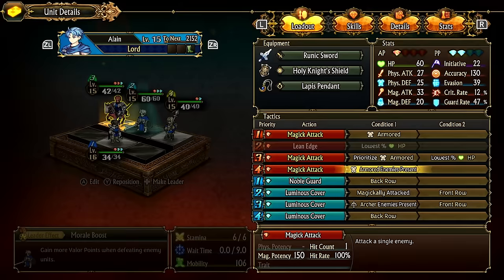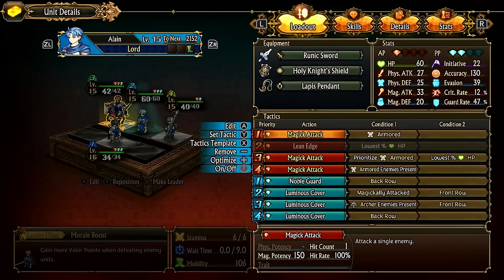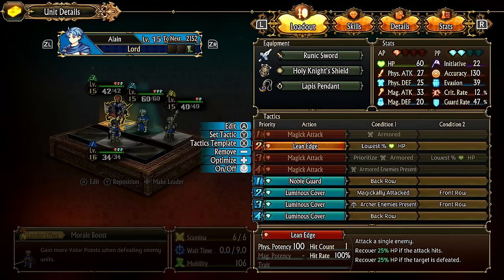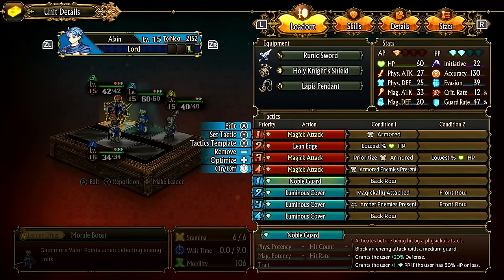Now let's go over enabling and disabling. In the edit/set tactics menu, if you push in the right thumbstick you can manually disable tactics. For example, you can disable everything except Lean Edge so the unit just targets lowest HP for healing.